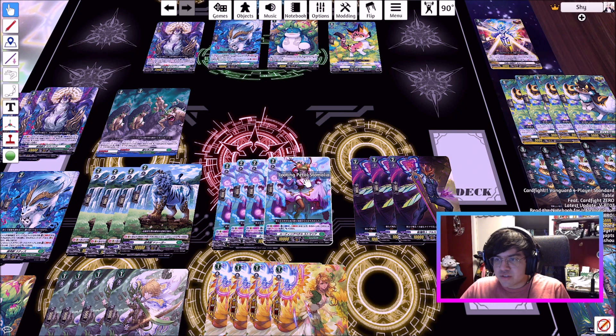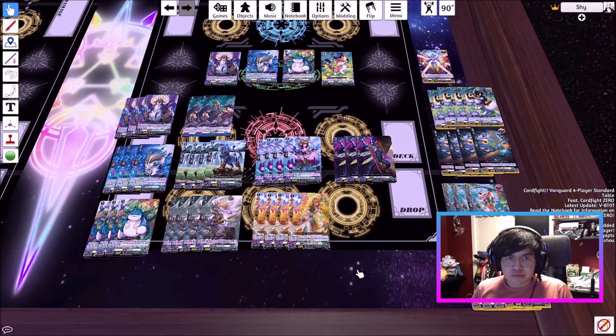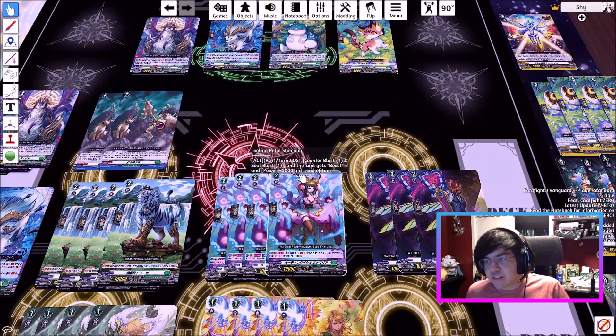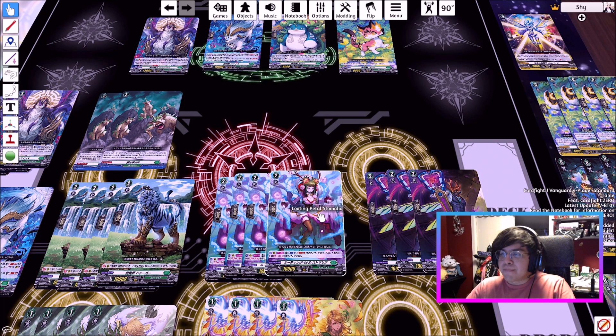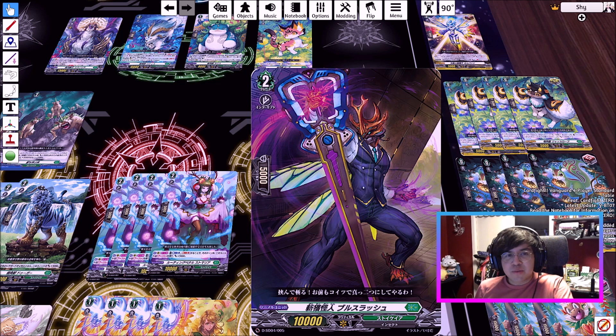Looting Petal Stomalia is a grade two. Once per turn, counterblast one and soulblast one — this unit gets boost and plus 5,000 power for the whole turn. This is very over-costed. The challenge in the Magnolia deck is managing resources, because you run out of soul a lot; your ride line costs soul, your Lattice rearguards cost soul, and other cards cost soul too. This is one of the weakest effects in the starter deck and gets replaced by a double rare. There's also a vanilla card that gets replaced — I love his art though, it's a bug with a really big sword and a suit.